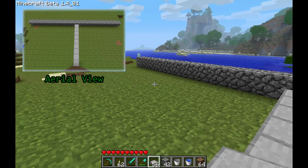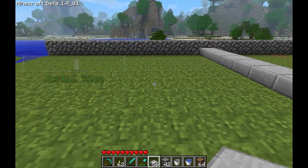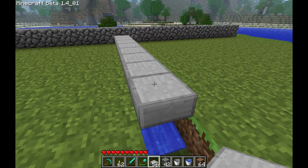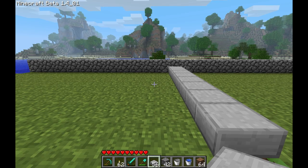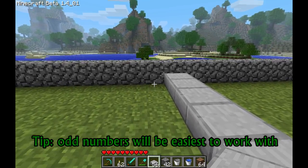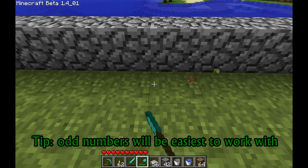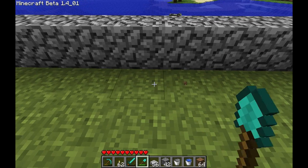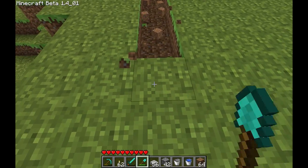Our next step now is to decide how big our fields are going to be. Since crops are only watered by water sources up to four tiles away, our fields can be no wider than eight blocks. I like to use seven, so I'm going to use seven again. Once again we're going to dig out trenches when we fill in this water.